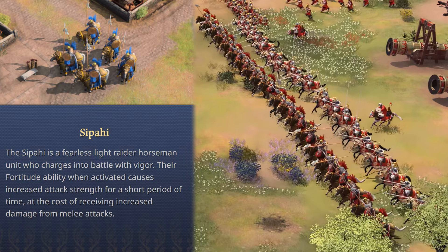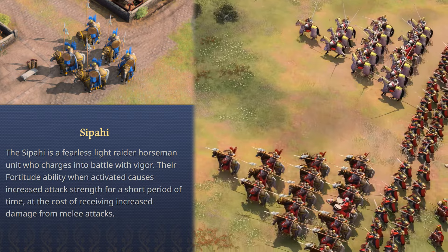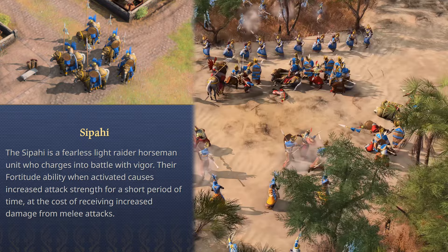The Sipahi is a fearless light raider horseman unit who charges into battle with vigor. Their Fortitude ability, when activated, causes increased attack strength for a short period of time at the cost of receiving increased damage from melee attacks. Yet another micro-potential and decision-making angle for the Ottomans.